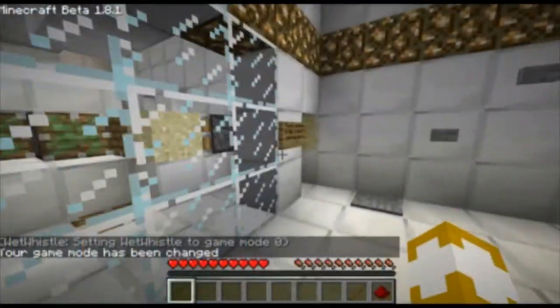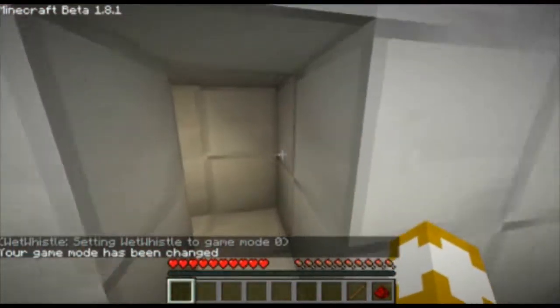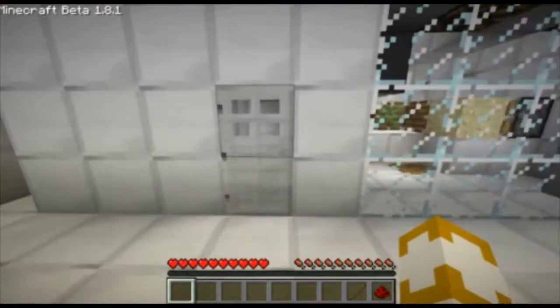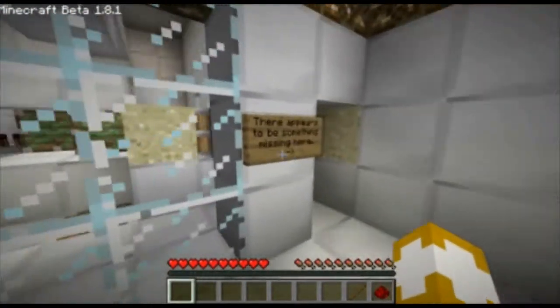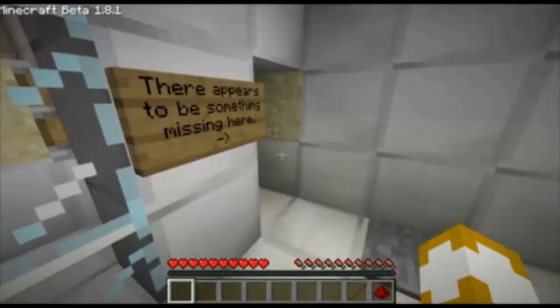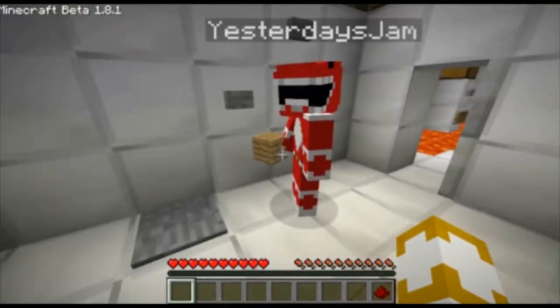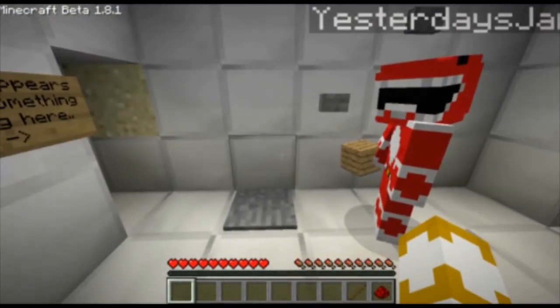Alright, okay, so what are we doing here? Are you meant to come back to me? I meant to come back to the door that's there. This one? The one I just came through. There appears to be something missing here. Now, do I have all the ingredients for a sticky piston or some sort of piston? I have seven wooden planks, four cobblestone, iron, and one bit of redstone.